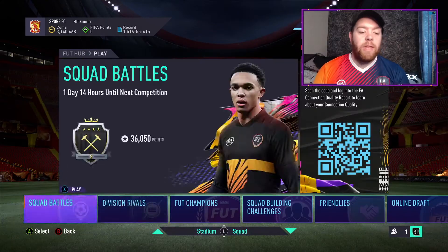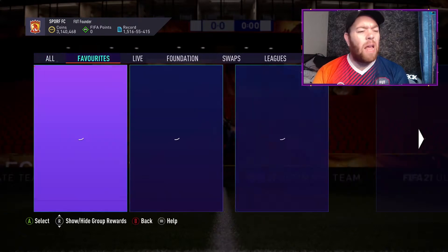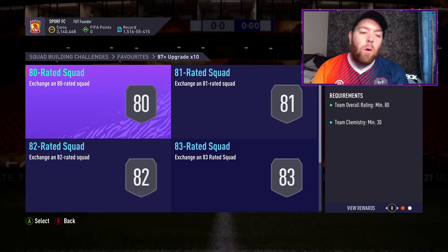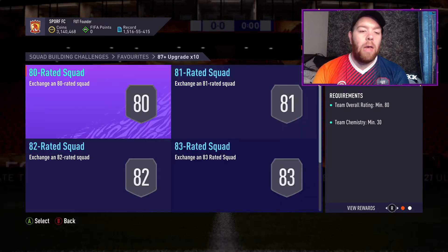Hello and welcome back to the channel, I'm Michael aka the Crusher, and today we've got two times 87 times 10 packs. The 87 times 10 came out on Thursday — I can't remember exactly when — but it's fairly expensive. There are five squads: 80, 81, 82, 83, and 84, and it's about 250k on Xbox.